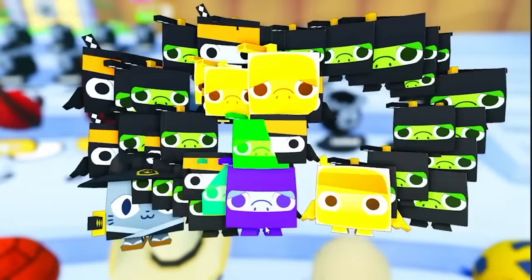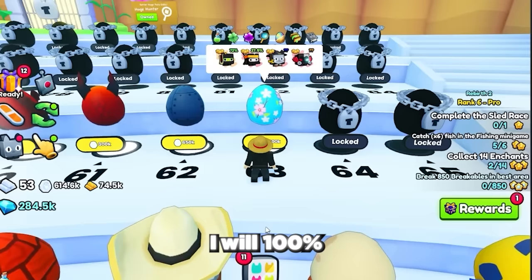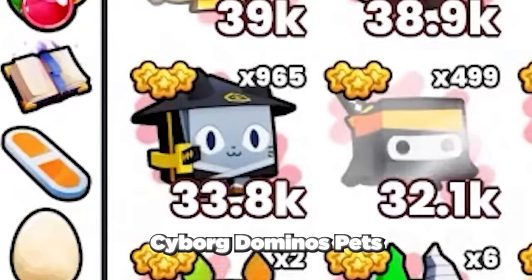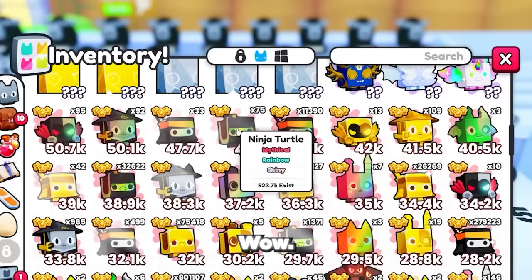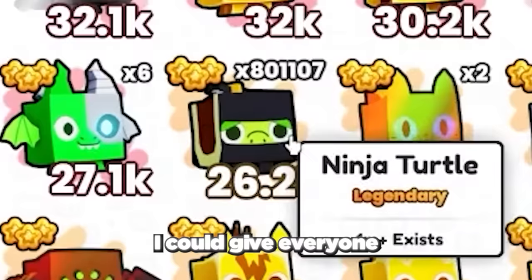And just like that I have opened over 1 million eggs in Pet Simulator 99. I managed to get over 30 billion total power and am close to getting on the world power leaderboard. Now let's check out what pets we got. We didn't get a huge pet — RIP. But we did manage to hatch 10 cyborg dominus pets and almost 1,000 ninja cats, meaning a cyborg dominus is a 1 in 100,000 chance even with all my boosters. The huge pet must be like 1 in 10 million. We also got 270,000 ninja mascots and over 800,000 ninja turtles — I could give everyone who watches this video a ninja turtle if I wanted to!